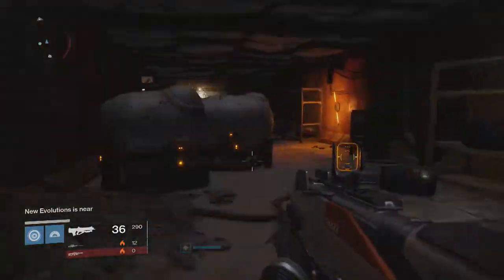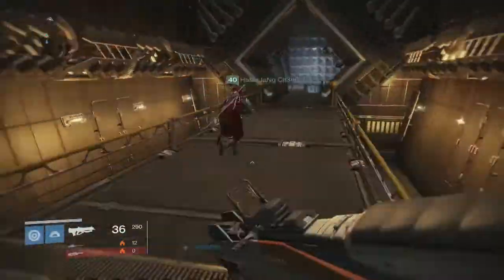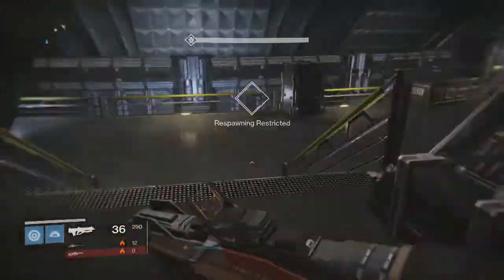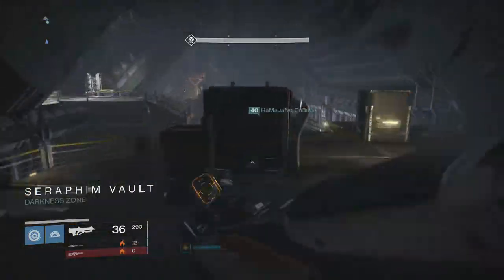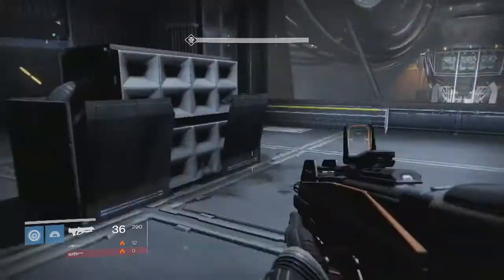Going into the quest you land in the Forgotten Shore and you pretty much follow your footsteps from the Siege of the Warmind mission from the Dark Below. Eventually going into the Warmind, you end up in the same room that you fought Omnigo in, and instead you fight some Taken Knights as well as some Hive Knights.